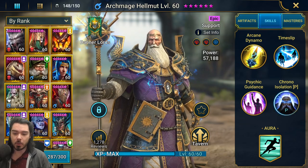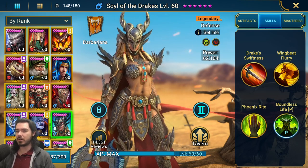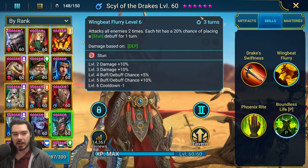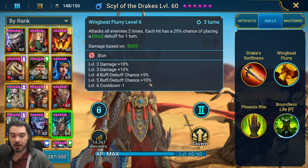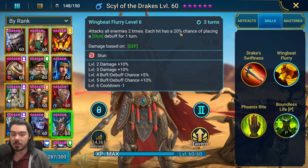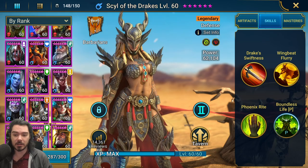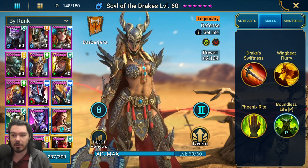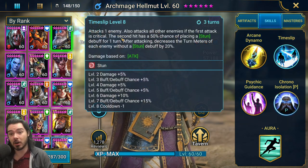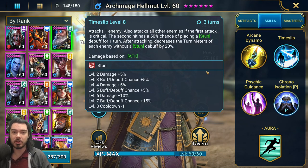Probably the most well-known game-changing champion in the entire game is Syl of the Drakes — your daily login reward, the first legendary most people get. Her Wing Beat Flurry has a three-turn cooldown when booked, with a 35% chance times two of stunning all enemies — about a 70% chance on average. Archmage comes in and does similar stuff: 75% chance to stun all but the first enemy you hit, three-turn cooldown. It's phenomenal, and even gives you turn meter depletion if the stun doesn't land.